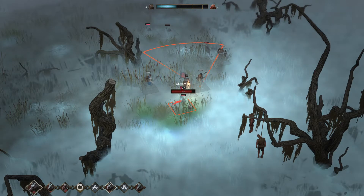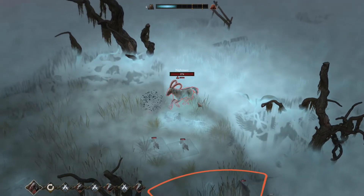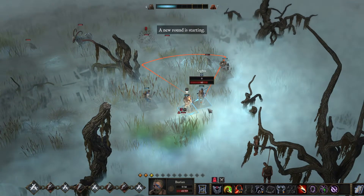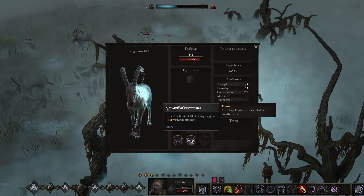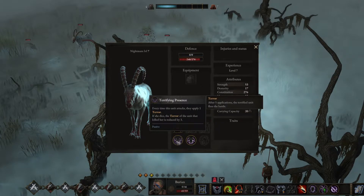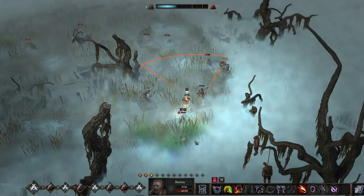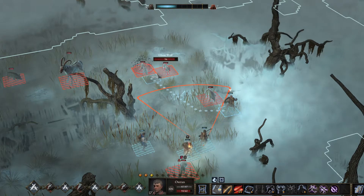I wasn't expecting an attack from behind me — that was a good flank. I thought the Nightmare would scream every turn, unless they are different. Maybe the Nightmares from the quest are different because this one gives you terror if you attack it — terrifying presence. Now this makes things a lot more complicated and I don't like complicated things.